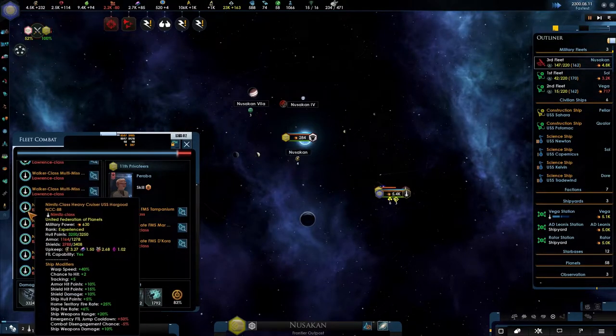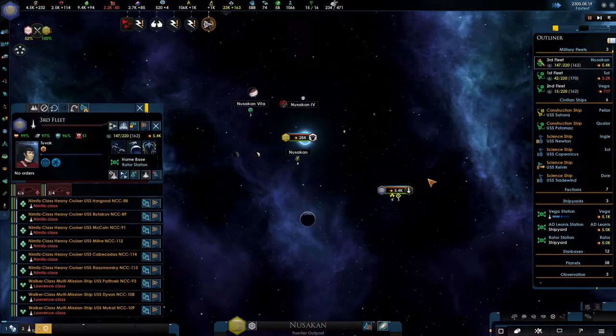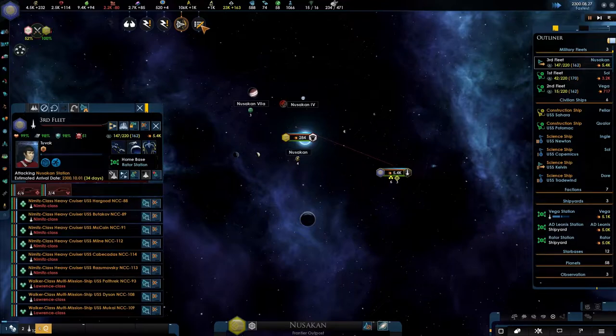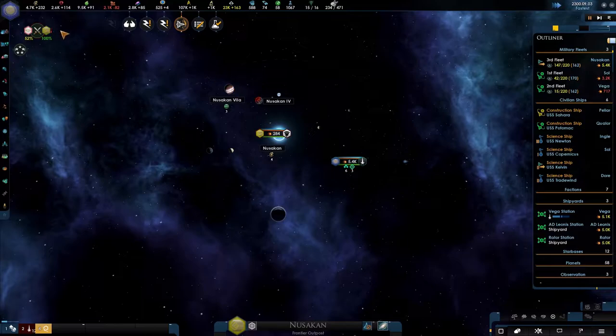We're actually getting some damage. Armor is going down simultaneously with the shields. But you are now at almost full strength. There's one more Walker class ship awaiting. They jumped out — that's a great sign, I like that.